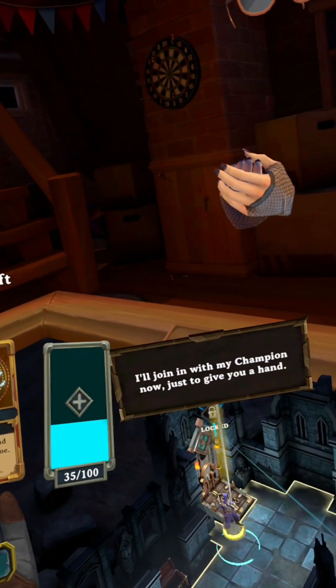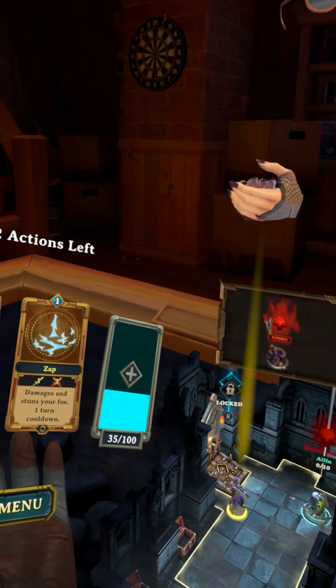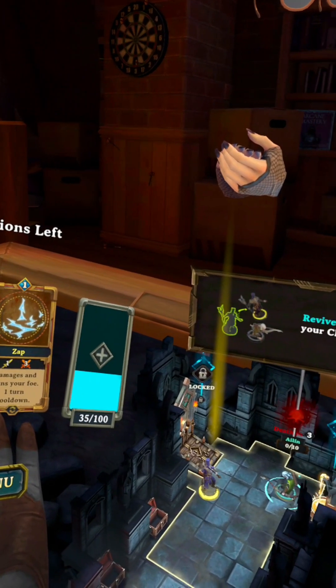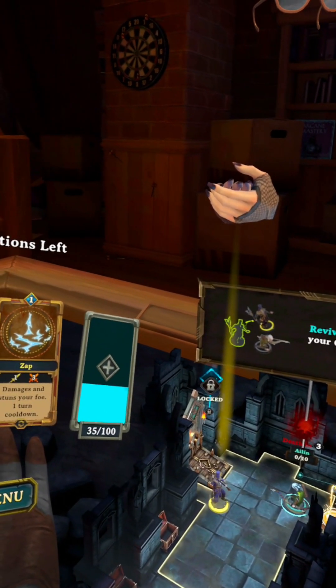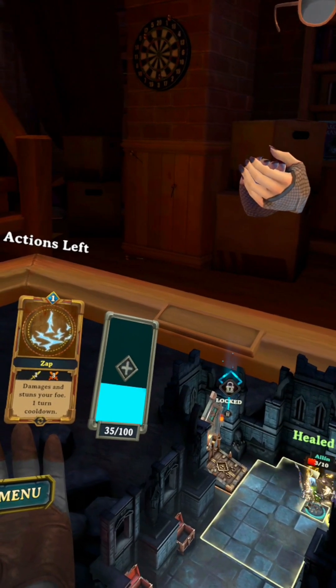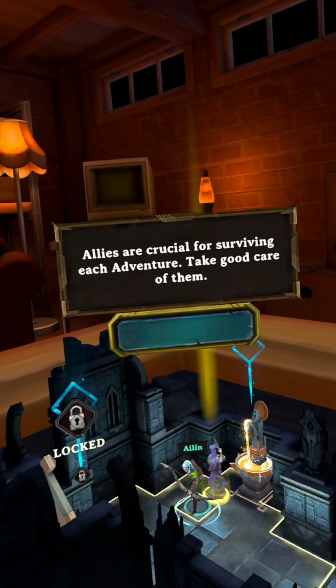I'll join in with my champion now, just to give you a hand. A champion is downed when their health reaches zero. Revive an ally by placing your champion on top of them. We cheat death once more. Allies are crucial for surviving each adventure — take good care of them.